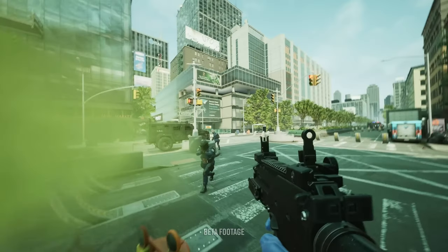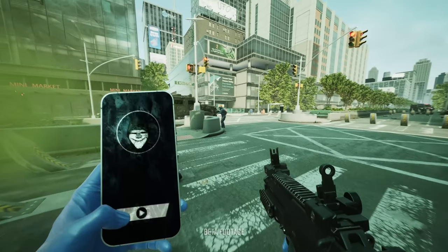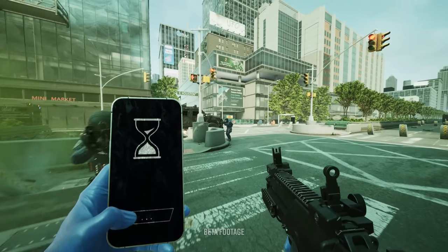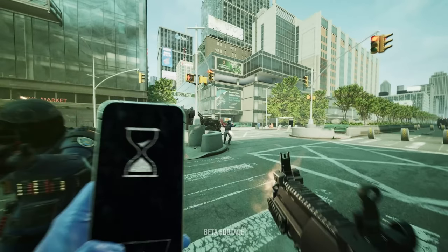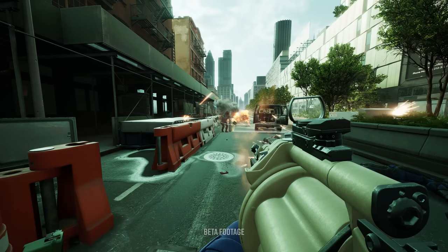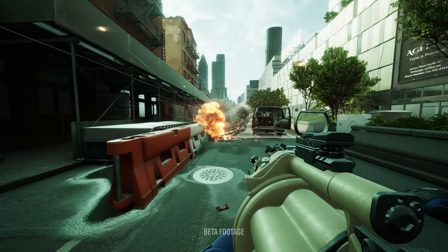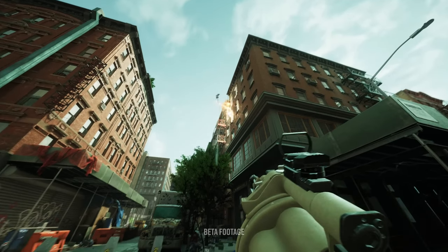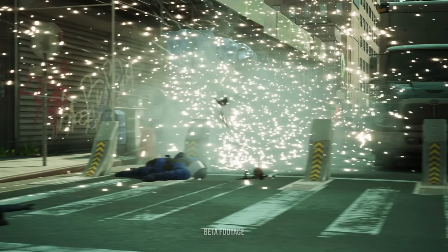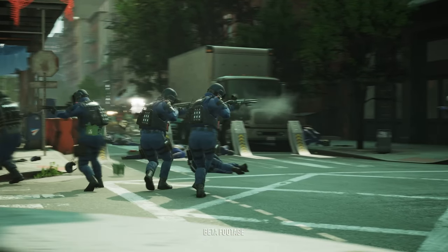Here we can see what vaulting over ledges looks like in first person, as well as what I think is Dallas calling for the chopper to get out. I'm not sure who will be driving the van or piloting the chopper this time around — maybe these new phone devices replace Bane. Here we see Hoxton using a grenade launcher and the escape van. Since there's a grenade launcher in the game, I assume we'll get grenades again like in Payday 2 and maybe different types of grenade launchers. I don't know if Overkill will go as far as giving us rocket launchers and RPGs again, but we'll see.